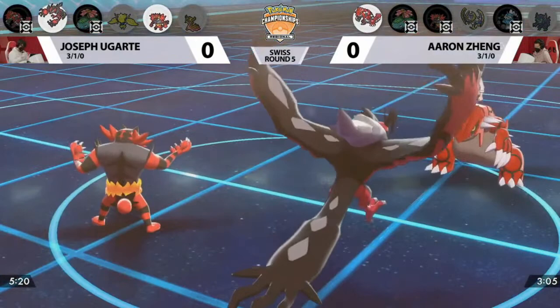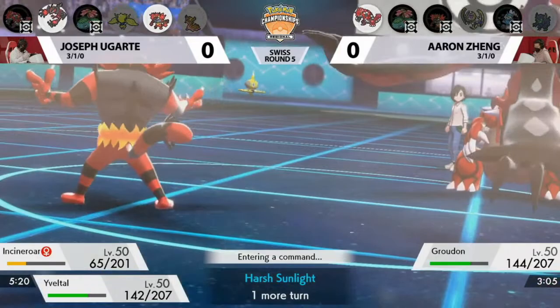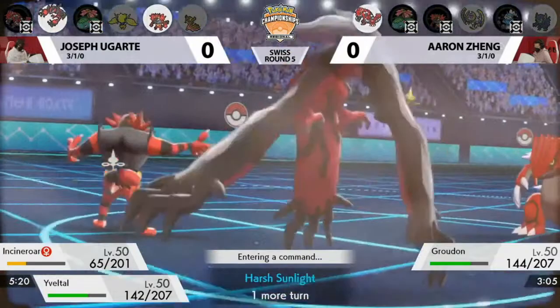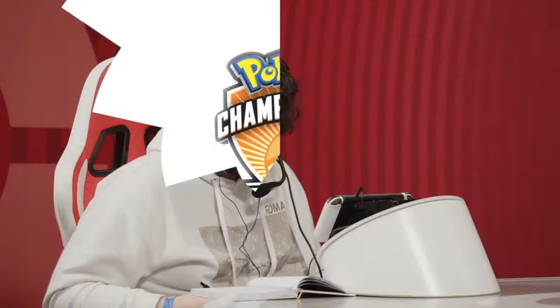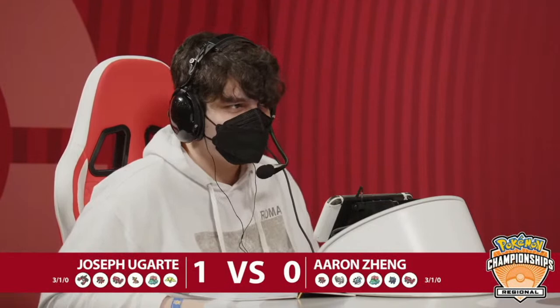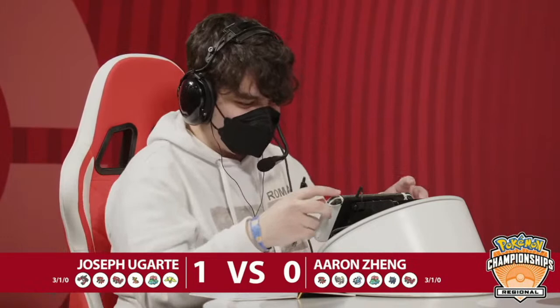Aaron realized that Incineroar switching in lowers his attack, so if you have Swords Dance it's going to raise your attack by two stages, negating the Incineroar's Intimidate and making you stronger. Rock Slide is not a Rock-type attack bonus for Groudon so he doesn't get the benefit of extra damage from it. But the Foul Play — sure, you might have boosted your attack for a great endgame, but that just makes this Eveltal so strong. Despite a very bumpy start, Joe is going to be taking that first match. Groudon sleptwalked through his Dynamax turns and still won the game.